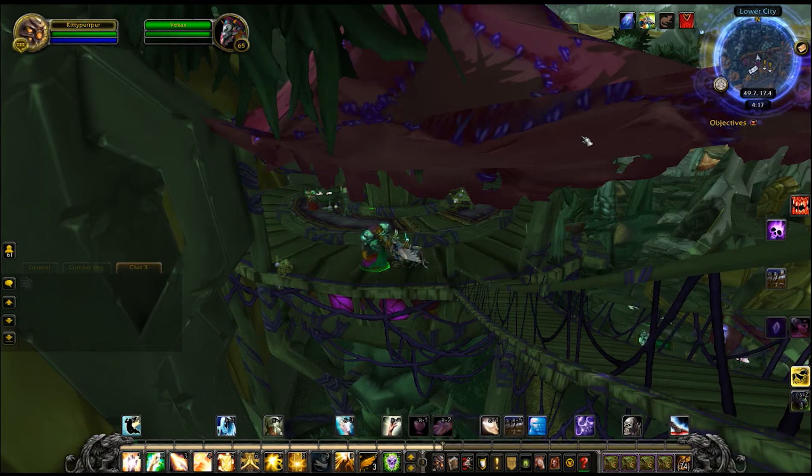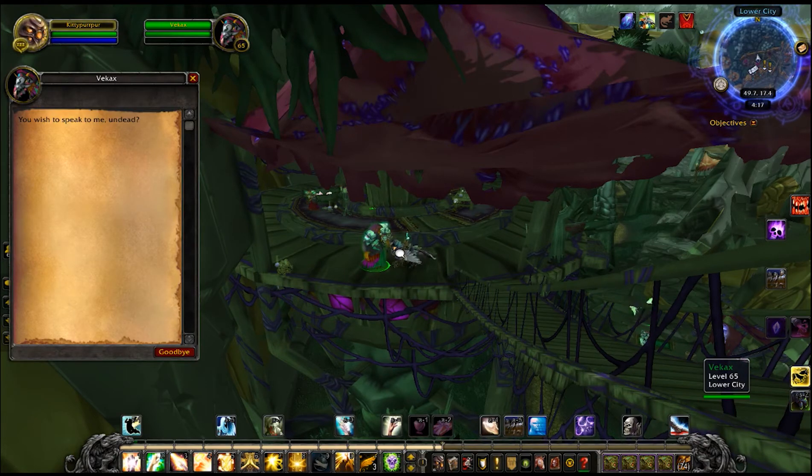Now if you're above honored you get this one-time quest where you turn in 30 Arakoa feathers to Vekax and he gives you this item called an Outcast Cache. Now if you're under honored rep there is a repeatable quest that you can do to get Outcast Caches. The quest gives you rep, so once you get above honored you can't do it — you have to do it on a different character.